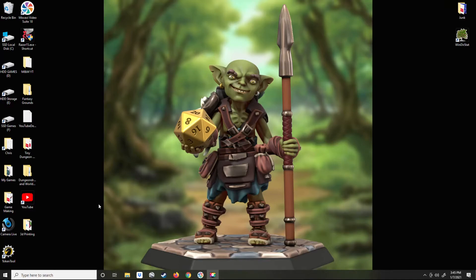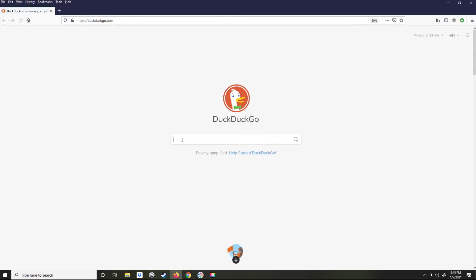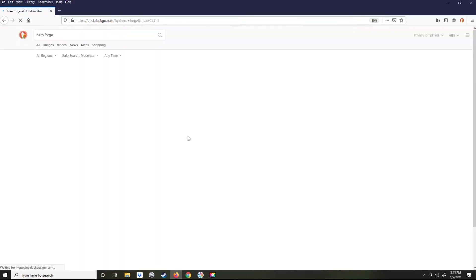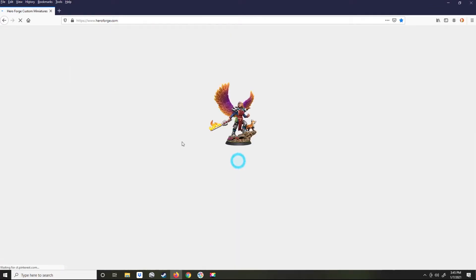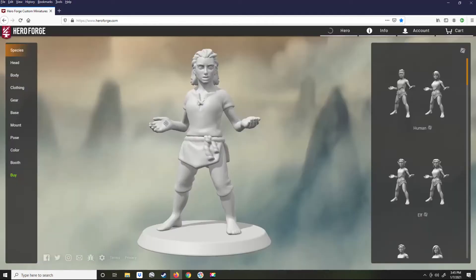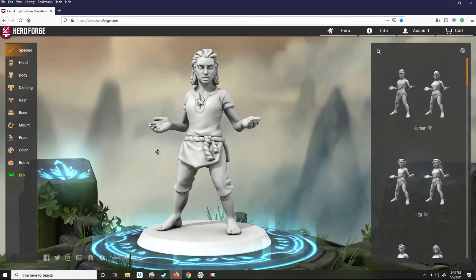If you're not familiar with Hero Forge, it is a custom miniature making website that is pretty awesome. In it, you can purchase pre-painted or colored plastic miniatures from the company. You can purchase STL files that you can print out yourself. You can purchase tabletop simulator files for using tabletop simulator.